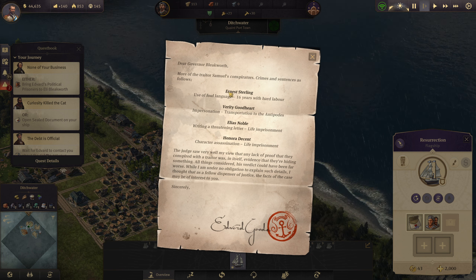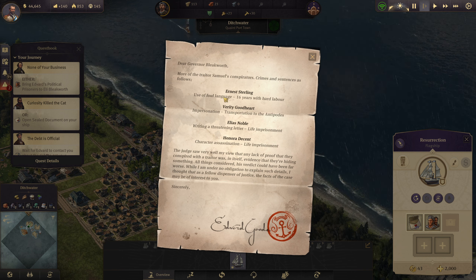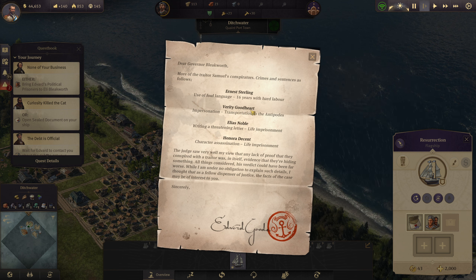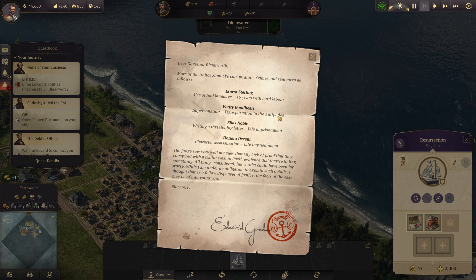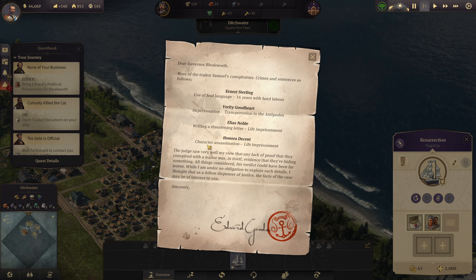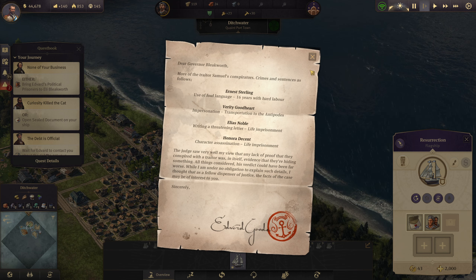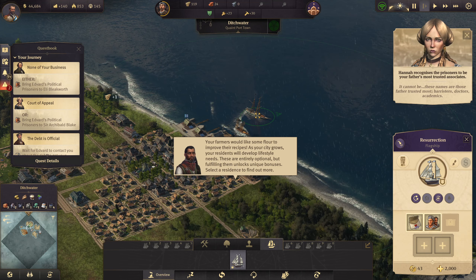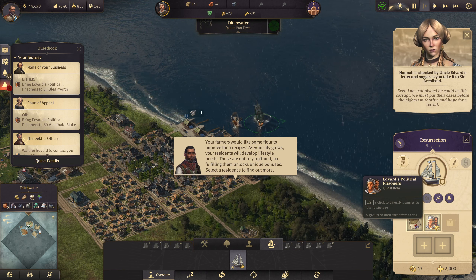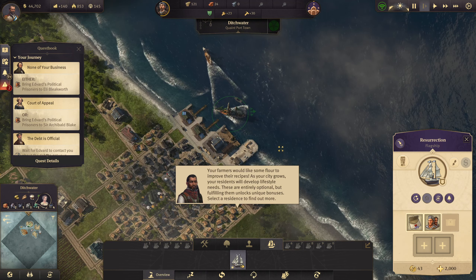Samuel's co-conspirators. Crimes and sentences as follows: use of foul language — sixteen years of hard labor. Elias Noble writing a threatening letter — life imprisonment. Honor, character assassination — life imprisonment. So he insulted him, so he gets life in prison. These names are those father trusted most: barristers, doctors, academics. Even I am astonished he could be this corrupt.